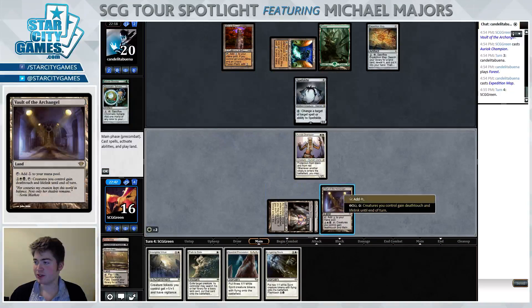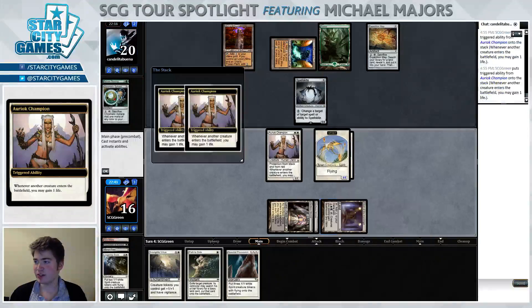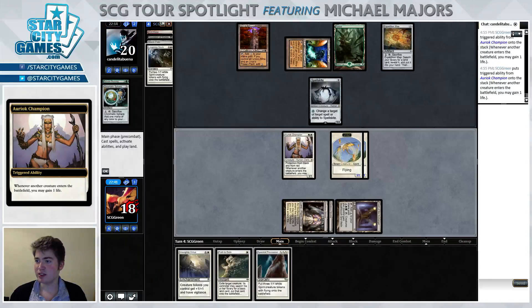Twiddle my thumbs a bit as my opponent's powerful mana engine gets online. Okay, there's Lingering Souls — that is part of the winning recipe we need. Still gonna need a little bit more help I think, now that our Path to Exile is not good against this Worm Coil Engine. We'll see what happens.